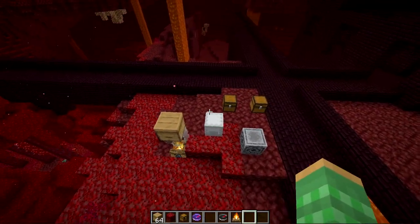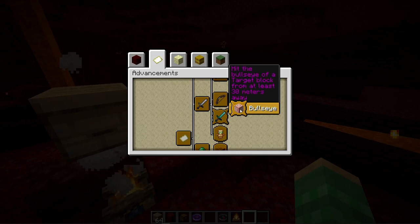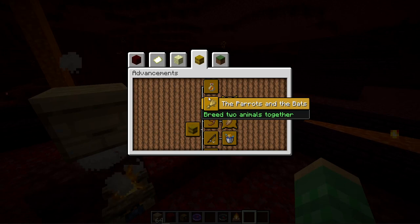They also made several bug fixes. The 'Not Today Thank You' advancement for deflecting a projectile with a shield was being incorrectly triggered by non-arrow projectiles — that's fixed. The bullseye advancement wording was updated since any projectile can be used, not just arrows. The 'Ice Bucket Challenge' advancement was being obtained just by picking up obsidian bartered from piglins — it's now tweaked so you actually have to mine obsidian. They also fixed striders not being included in the breeding advancement.